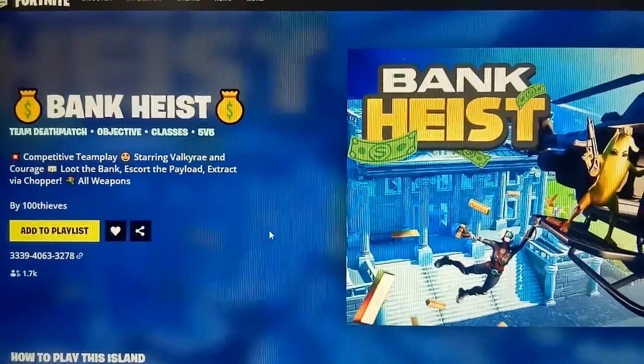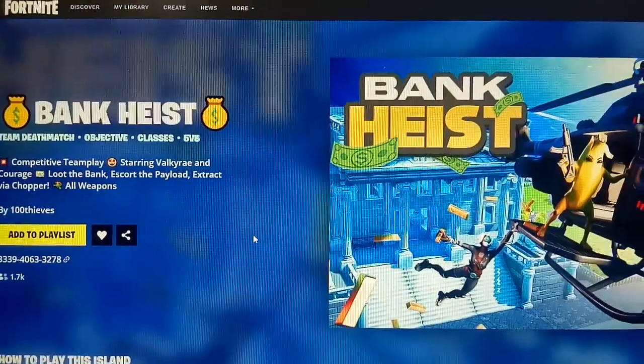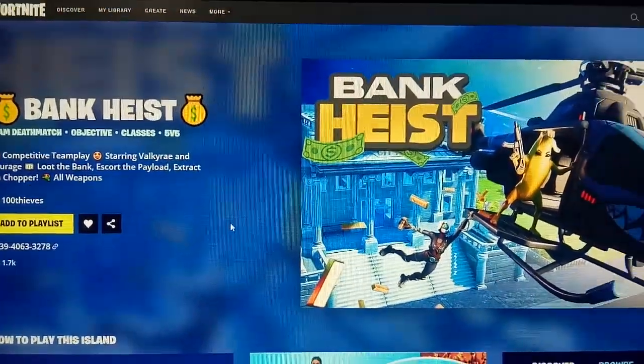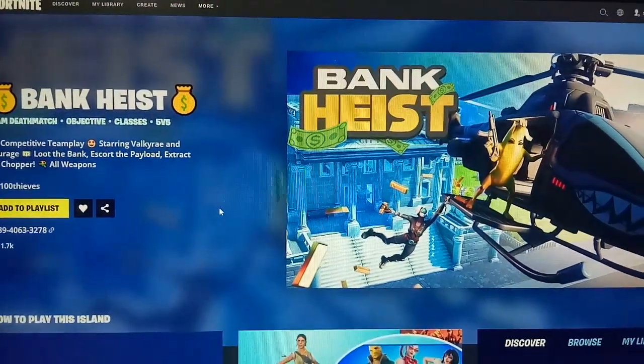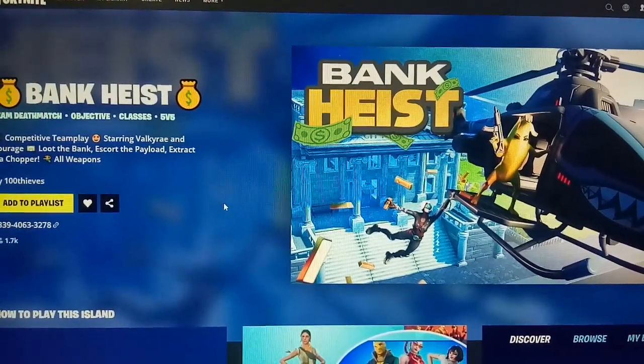Hi guys, welcome to my channel RobAnalysis. Today we are going to see the map code of the game Bank Aced. This is a team deathmatch and classes game. In this game you have to loot the bank, then escort the payload and extract by a chopper.